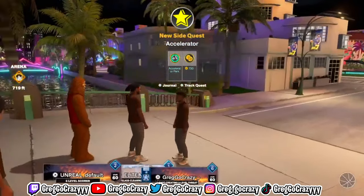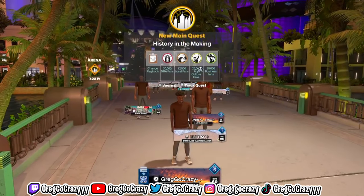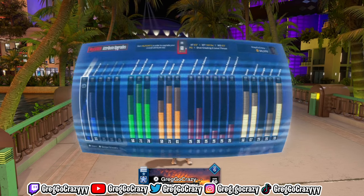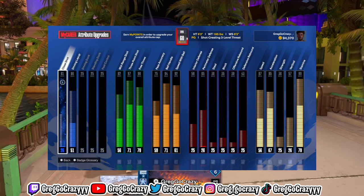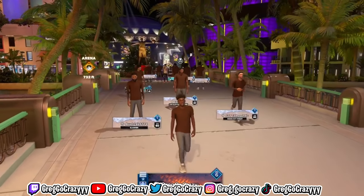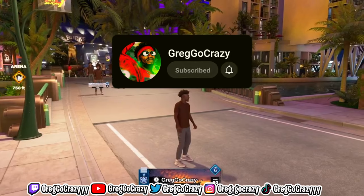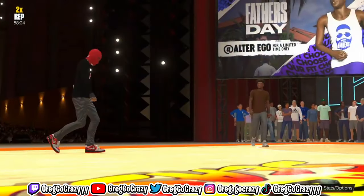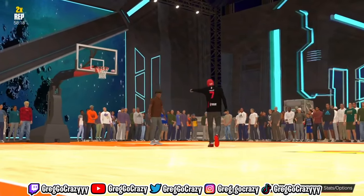If you want to make a Steph Curry build for free that can shoot, finish at the rim, and play defense — do it. 2K is over, so you might as well go ahead and have fun. If you want to see the stats on this build, here they are — 60 overall, live, raw, uncut. If you like content like this, please subscribe. Without further ado, let's get right into the video. I loaded right in at 60 overall.